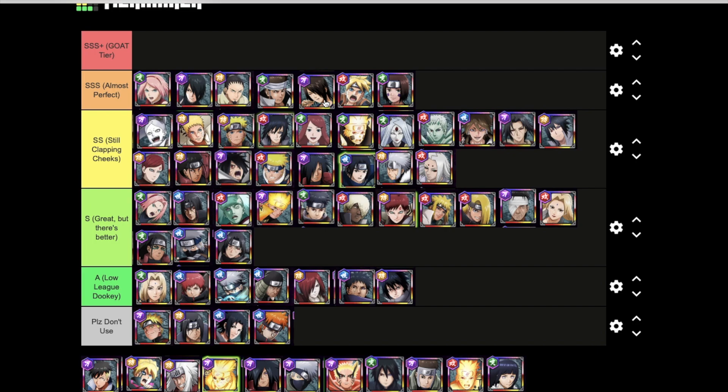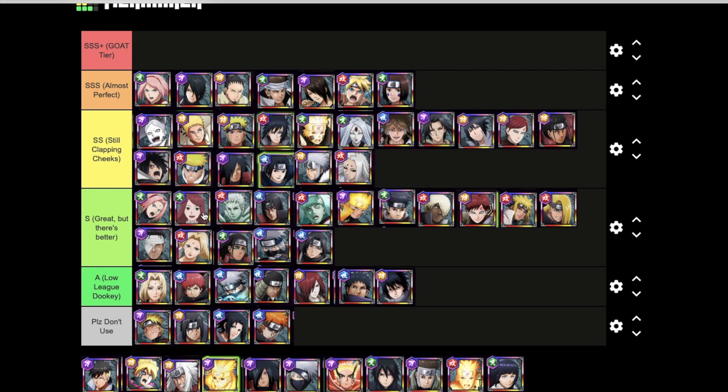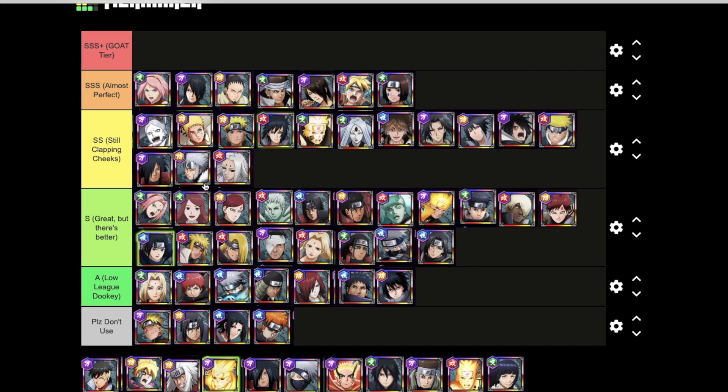All these guys either give their whole team great evasions, great buffs, or a lot of damage. Sakura, Shikamaru, Ashura, Utakata, Takataka, and Ren give their whole team amazing buffs. Water Ninja Sasuke has revive cancel and a lot of damage — his meteor sucks in enemies. Boruto gives the whole team buffs, a lot of AOE, and invincibility — they all earn Almost Perfect. Jubito and Kushina dropping to Great But There's Better. Final Valley units can probably stay. Kazekage Gaara is going to Great But There's Better as well.